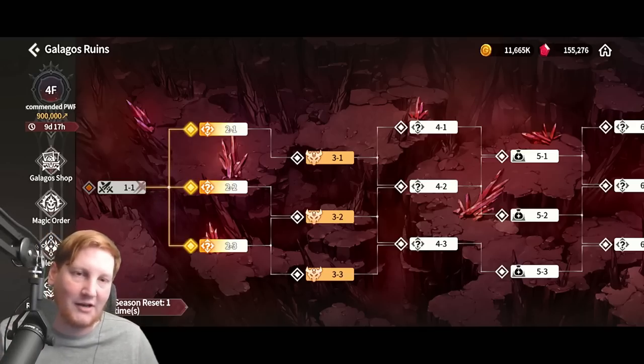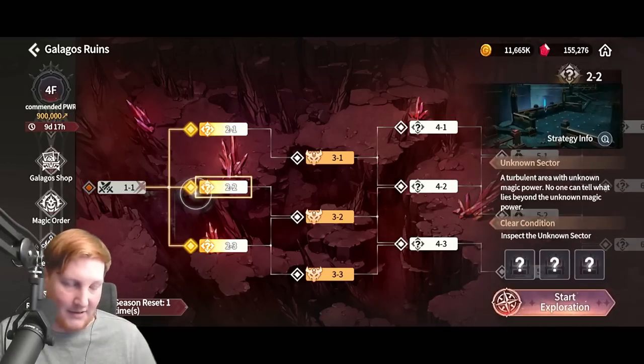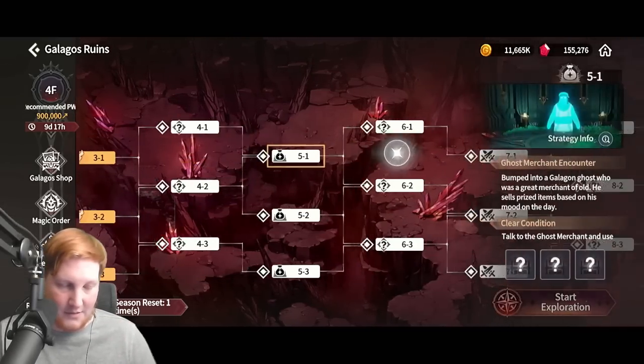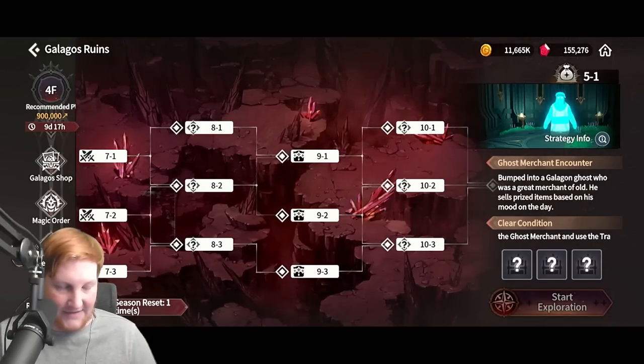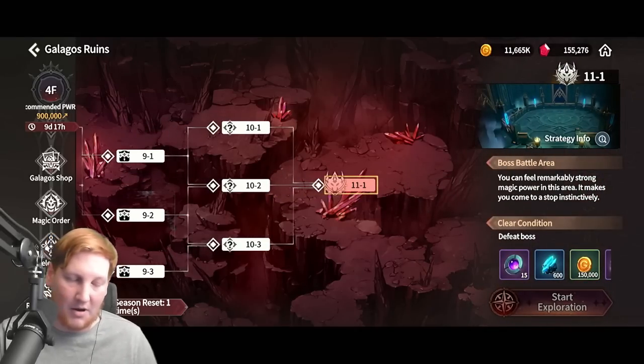You will have the magic order, which is a big thing that got changed, so I'll show that in a minute. Each room you'll see: normal battle area, unknown, elite battle, ghost merchant, even ancient Galagos Fault, and boss battle area.